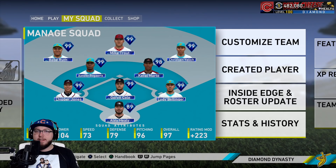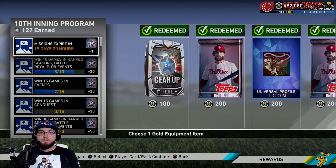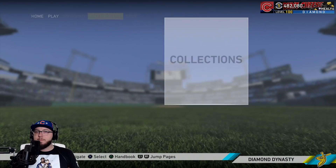What is going on guys, Healy here and today I'm going to be debuting the 99 overall Mike Trout. If you want to get Mike Trout, you can either do the 10th Inning program and get 300 stars - I'm nowhere close right now, but I do have a bunch of stars I can earn from conquest events, ranked seasons, games, stuff like that. I already did the moments.